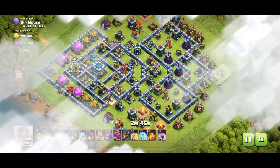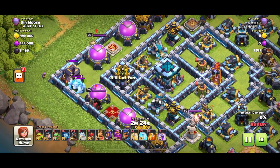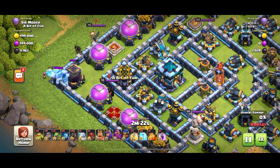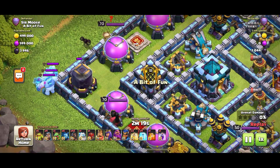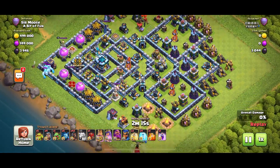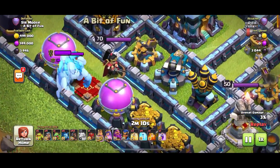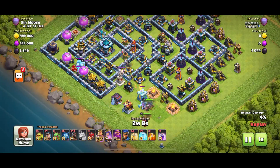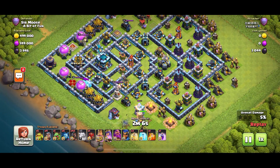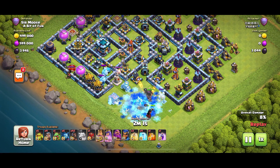What have we got now? Some sneaky goblins - yes, that's interesting. Mass hog attack - 42 hogs! The ice golems are out. That wizard is obviously a trap - I've tried telling my ice golems it's a trap, stay up there, don't go away from the town hall. But they don't listen and they're just walking slowly down towards that queen and king.